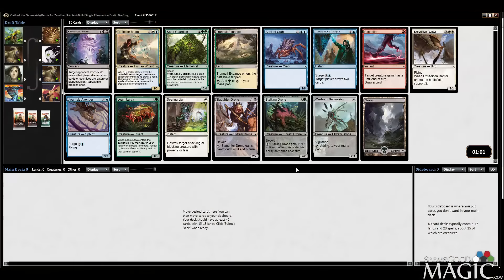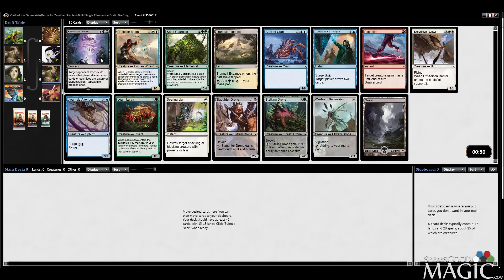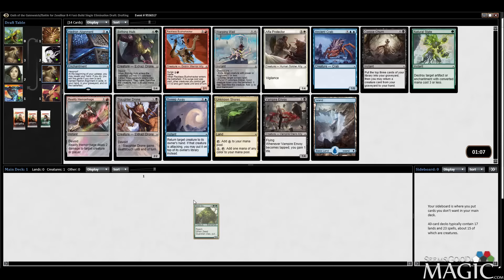Hey everybody, Alex from seemsgoodmagic.com here. We're back doing another 8-4 Oath of the Gatewatch/Battle for Zendikar draft. We've opened Remorseless Punishment — probably over a hundred times, I've seen this card now in like 50 drafts. It is passed often though, so that's not that impressive a stat. We're probably just going to take Seed Guardian — seems like the best card. It is good, not as good as people had hoped originally, but it's certainly worthy of a first pick.